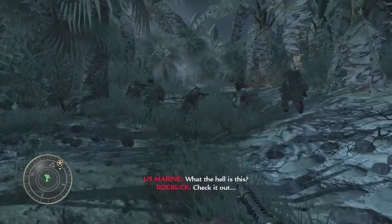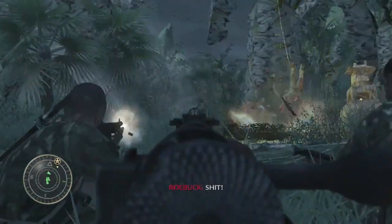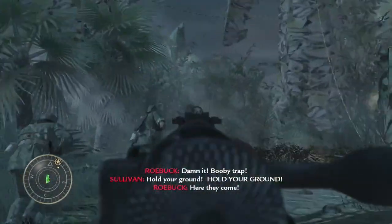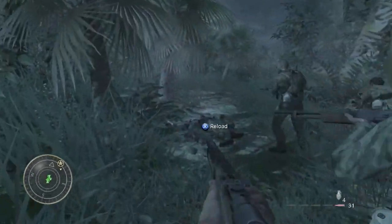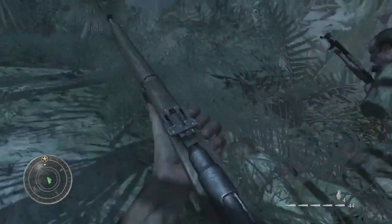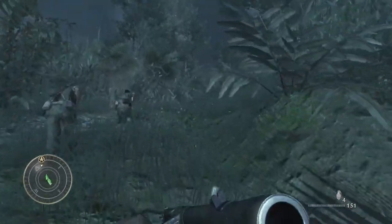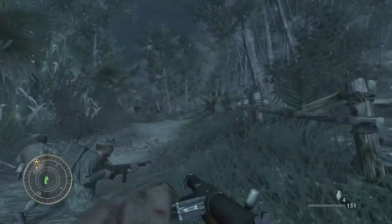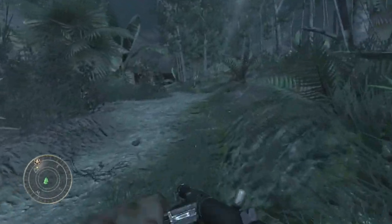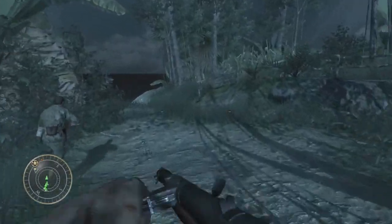Once we plant the charges, we follow Sullivan and the others and retreat to the extraction rafts — when suddenly we're attacked by a Japanese soldier. Sullivan comes to the rescue and takes down the soldier. After Sullivan saves us, we're put on our raft and leave the island. As we escape, we watch the explosions unfold, dealing a massive blow against the Japanese resistance.